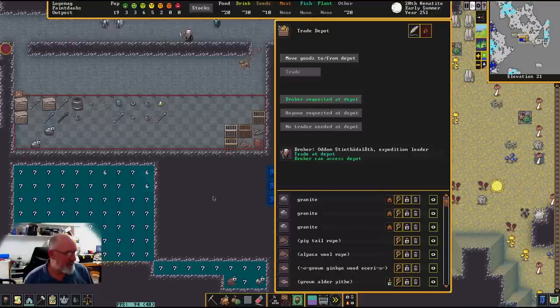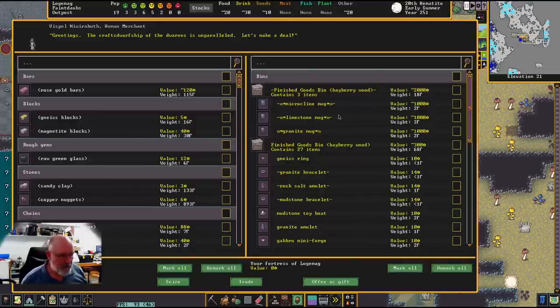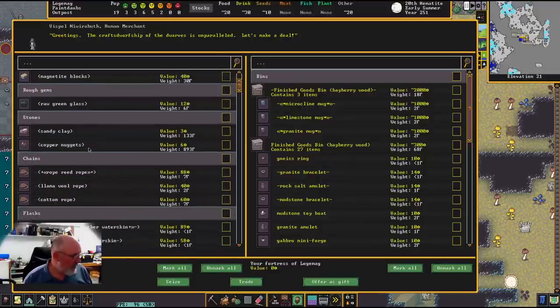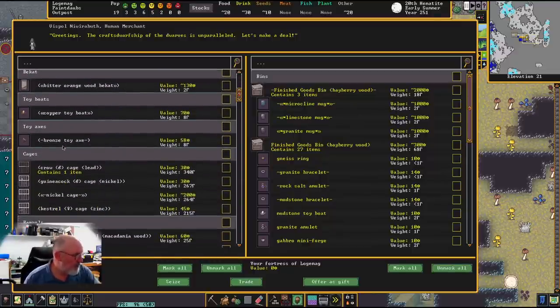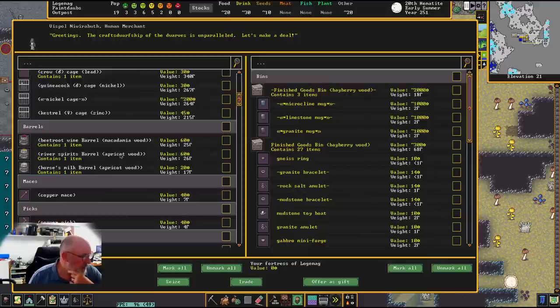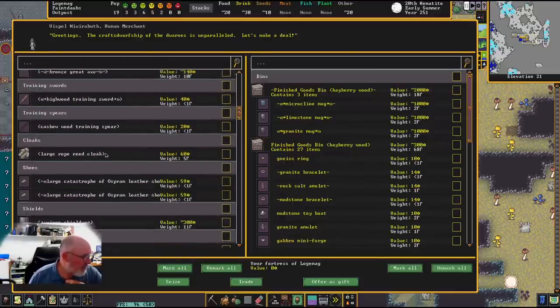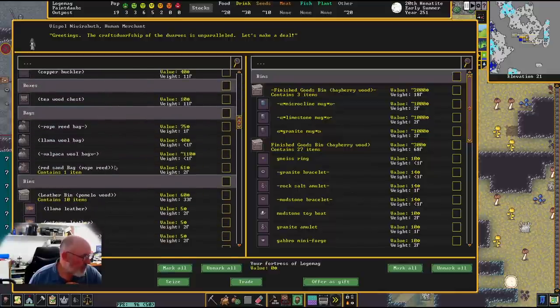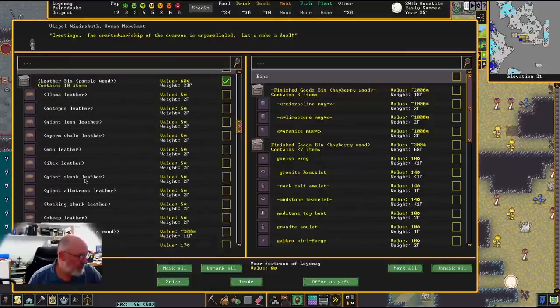If we unpause — there he is, he's now coming to trade. Let's go and start trading here. We don't have a hell of a lot of value — we've got a little bit of these thousand-value ones. We've got a crow, a guinea cock, a kestrel, and just a nickel cage — we don't want that one. Beetroot — I'm going to grab these just to get our drinks up a little bit higher. River spirits and beetroot wine. Got leather as well — I might grab some of that.